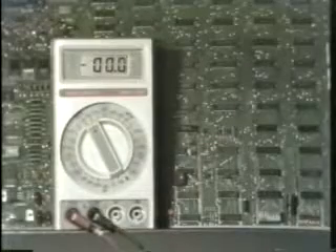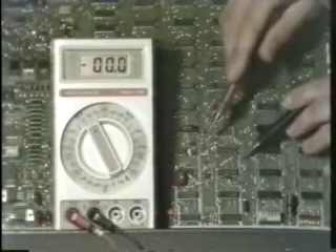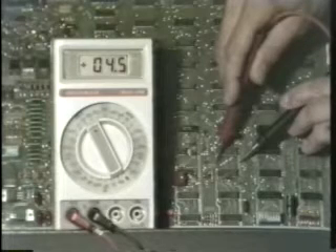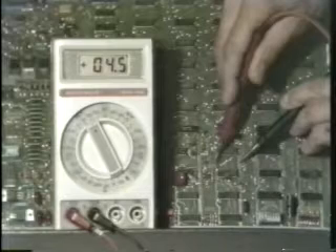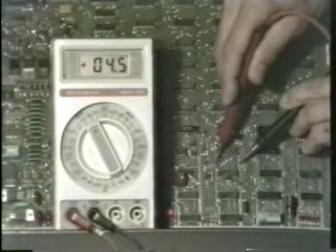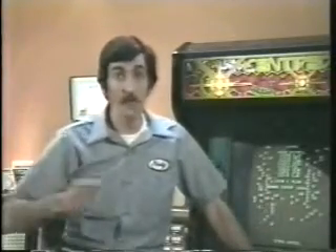Now let's see how the average mechanic might tackle this problem. Anytime you have bizarre problems with your game and you don't know where else to turn, start by checking the power supplies. Knowing that power supplies are responsible for a large percentage of failures in games, our average mechanic checks the power supply across the power rails on the printed circuit board. But the meter doesn't read five volts — it only reads four and a half volts. That's because the meter is averaging the times when the voltage is up at five with the times it's allowed to drop lower because of that defective filter capacitor. The meter averages the two and shows a reading of four and a half volts.